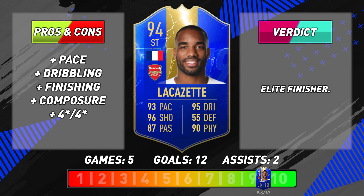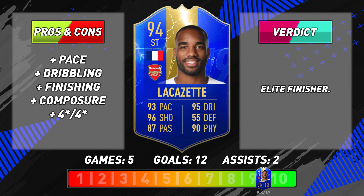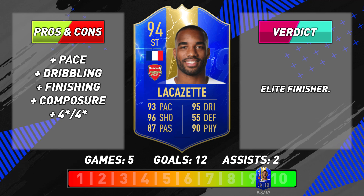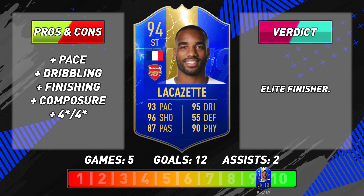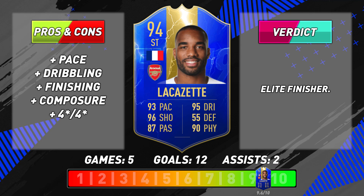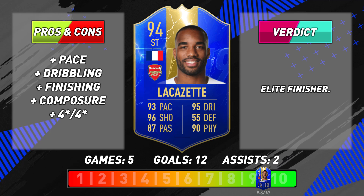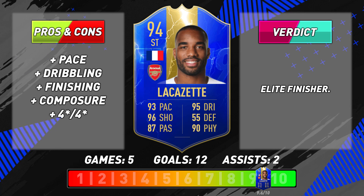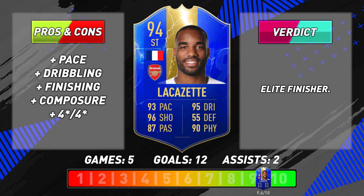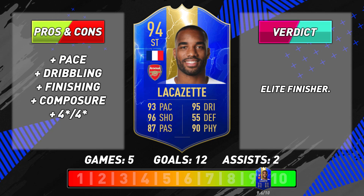After playing with this card more, I've got one word to describe Team of the Season Lacazette: finisher. If given a chance, he will more than likely take it. I was really impressed with this card's pace — he will break away from defenders when given enough space. His dribbling is very impressive too — agile, great ball control even under pressure. Because of his strength and balance combination, he isn't easily dispossessed.